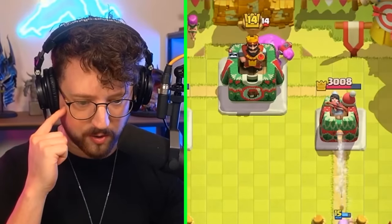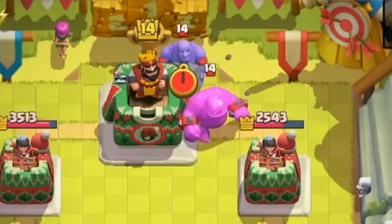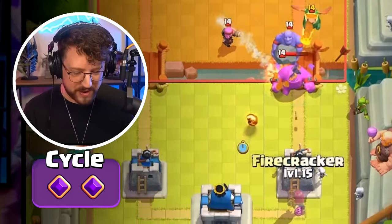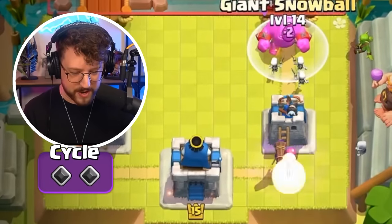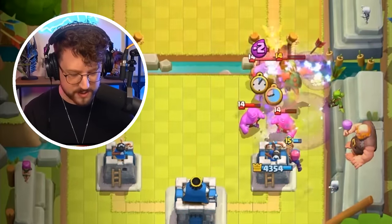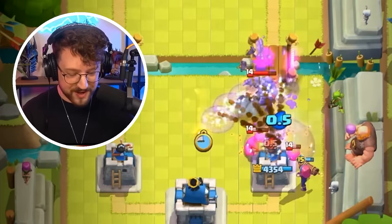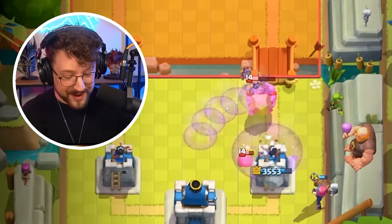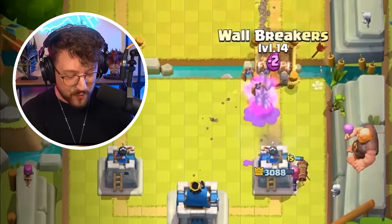He has an eagle on deck and a bowler — I don't know how we defend this, but let's hope the power of the evolutions can save us. Going firecracker behind our tower to keep it safe. Come on, evolution! We shut it down with the power of the evolved firecracker.